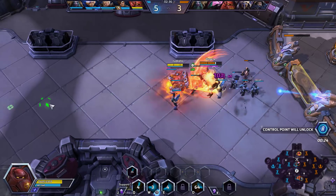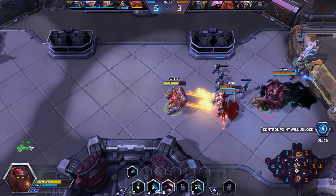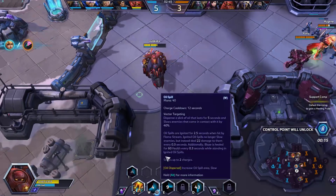I fought a lot of our Tannis today actually, and our Tannis kind of kicks our ass in lane, so bear that in mind. It's pretty bad news. Let's charge away. You can use our E to escape, which is actually pretty useful.